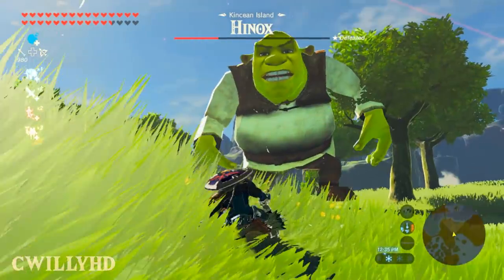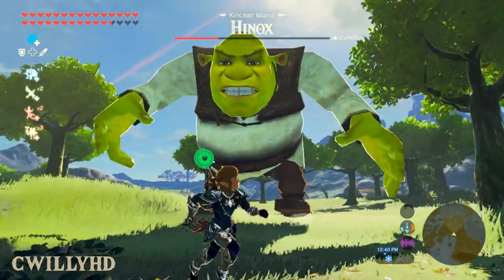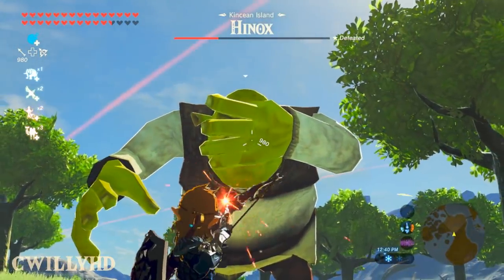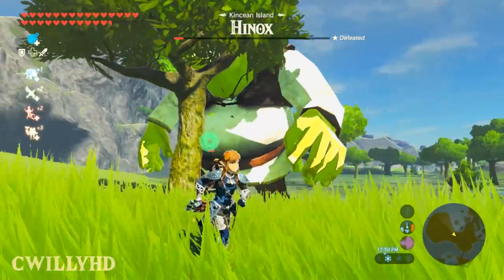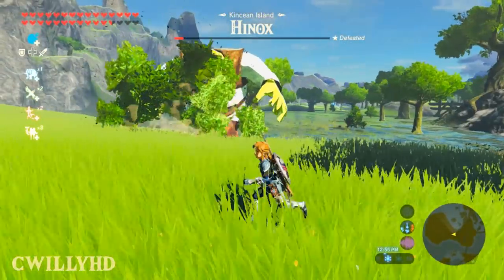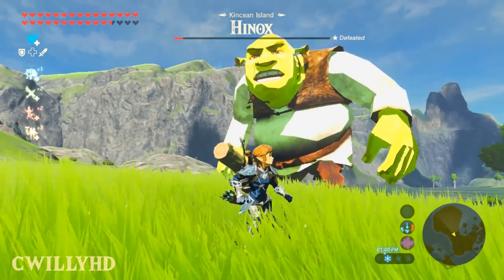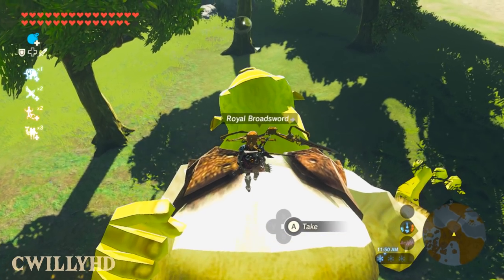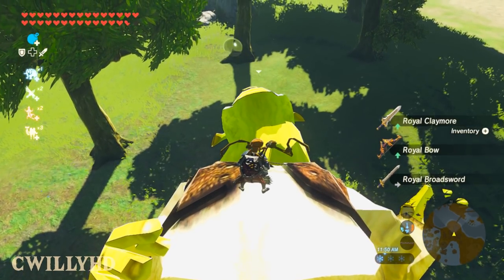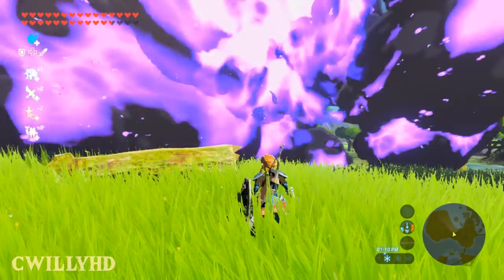As you can clearly see, people have managed to get Shrek into Breath of the Wild. This replaces the Hinox model in the game and is done pretty well. Facing off against Shrek is a lot more terrifying than the regular enemy — just look how menacing he is, ripping this tree out of the ground and chasing Link around with it. When you first arrive on the scene he's slumped over like a normal Hinox would, so you're able to get on top of him and steal the weapons on his necklace.